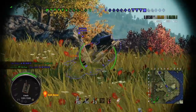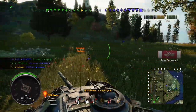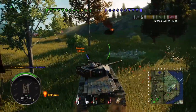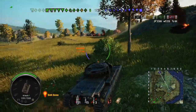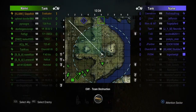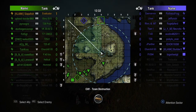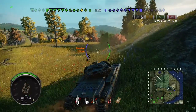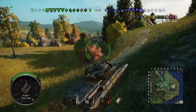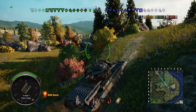Once I come back from the big minimap, if I hit the button it would actually fix my tracks — the system is messed up so when I hit back on the big minimap it fixes my tracks, which is very annoying. It uses my repair kit without me even needing to use it.